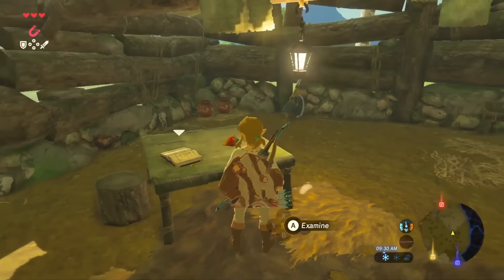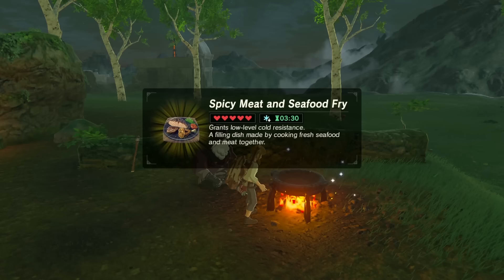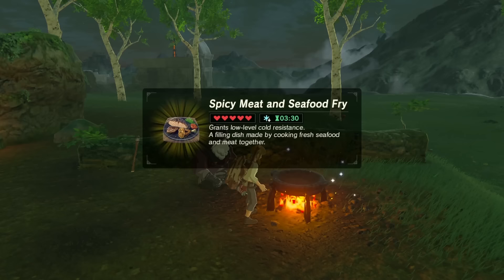Inside, you'll find a spicy pepper on the table to the right of the entrance, along with other loot scattered about the cabin. If you wait until night, the old man will appear by the fire just outside the cabin. You can cook the dish in the pot over the fire and speak with the man again to obtain the warm doublet.